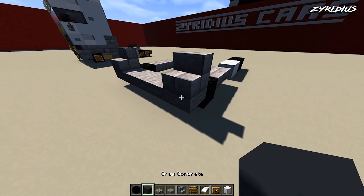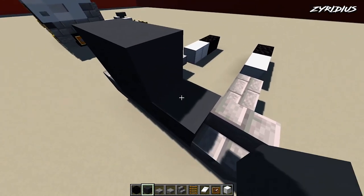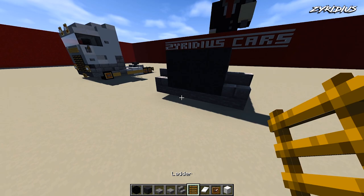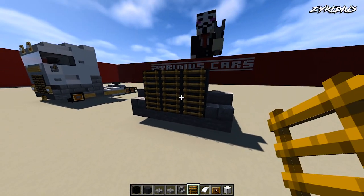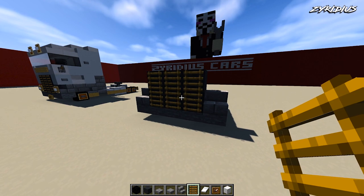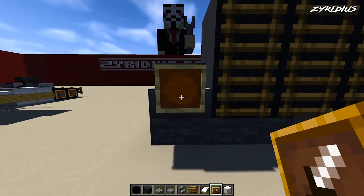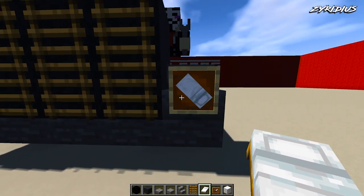With the grey concrete, come up by two — one, two — and fill that in. With your ladders, place them on the front for the grill. With your item frames, come to the front and place two on the front, then filter a bed through with the pillows facing on the inside.